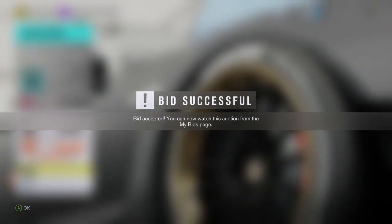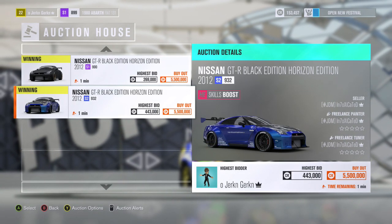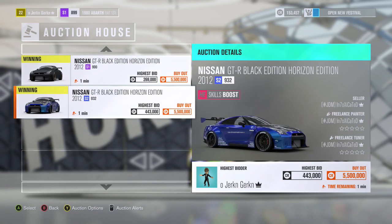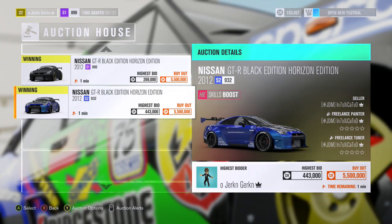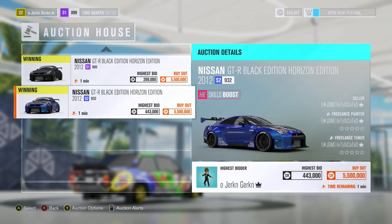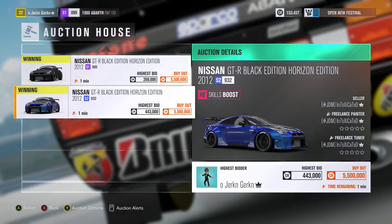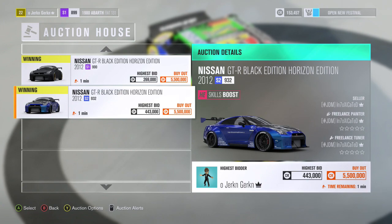So just take 10% into account — that's your leeway. If you bought the GTR for 400,000 and sold it for 500,000, you've made 50,000 profit. I know it's not a massive amount, but if you're doing something else — on your laptop, watching videos, just messing about in game — it's an easy way to make a little bit of extra money here and there.